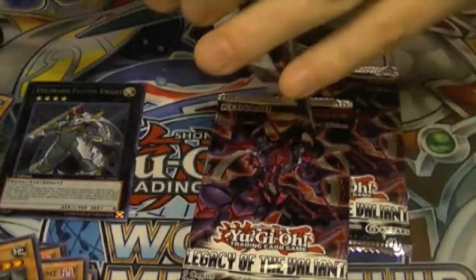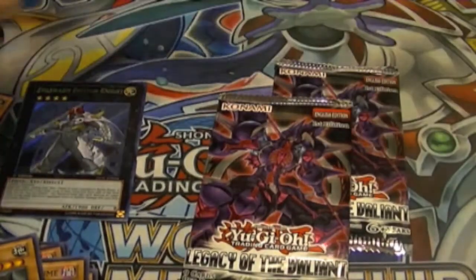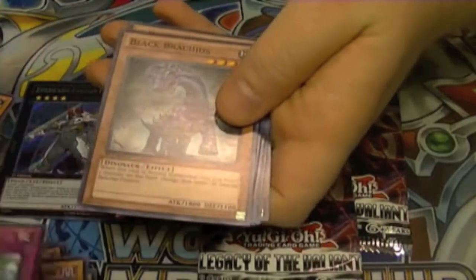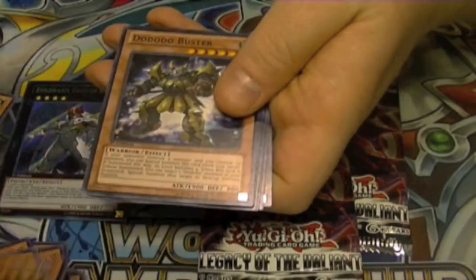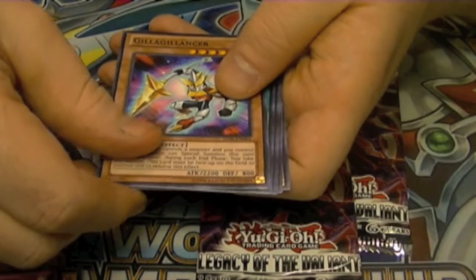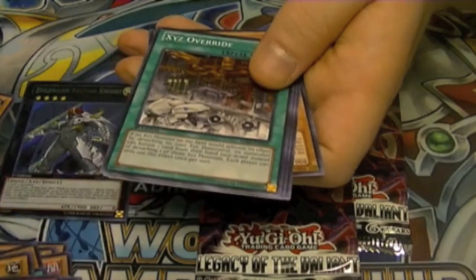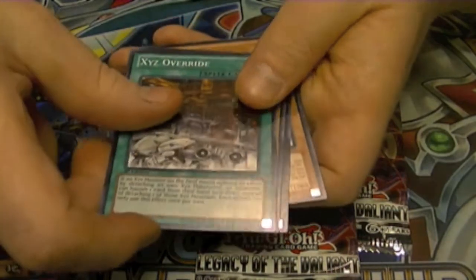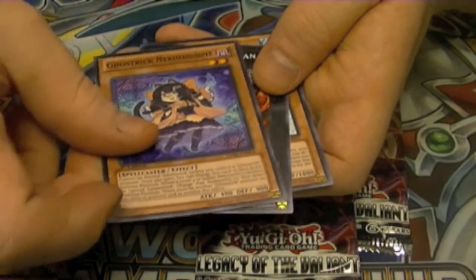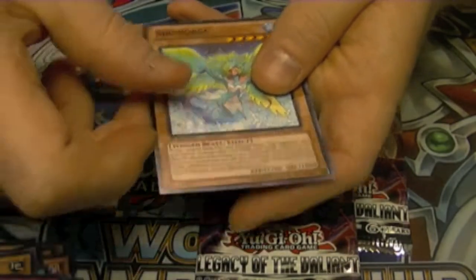Third pack: we have Sylvan Blessing, Black Bracchus, Dododo Buster, Gila Gila Answer — rare — Bujin Unity, XYZ Override, Ghost Drake Nekomuzio, Gorgonic Guardian, and Siren Orca.